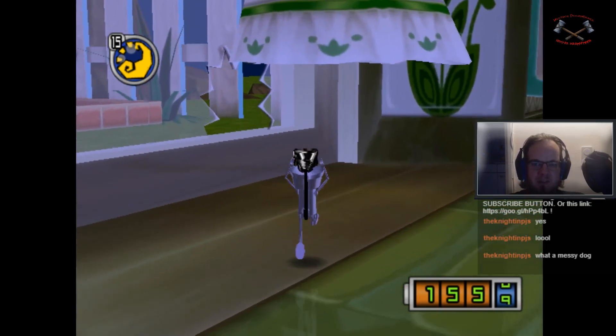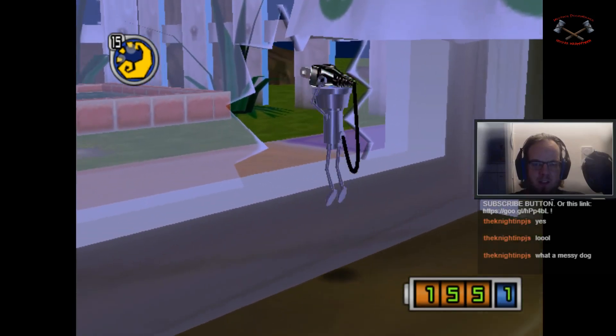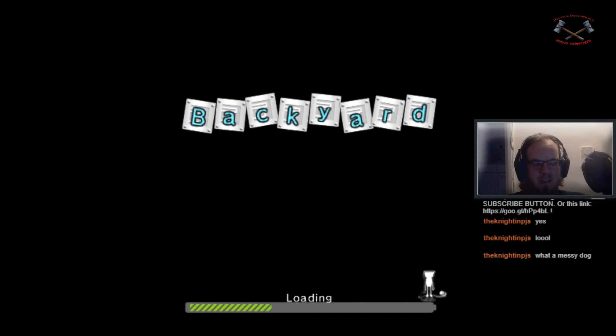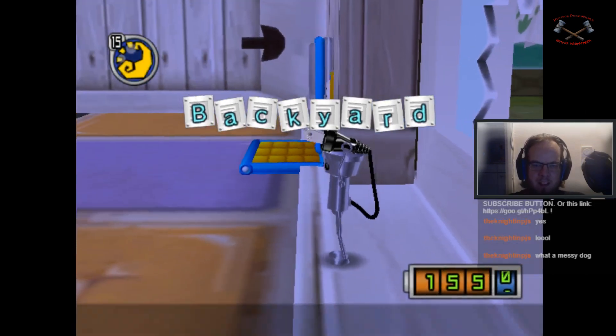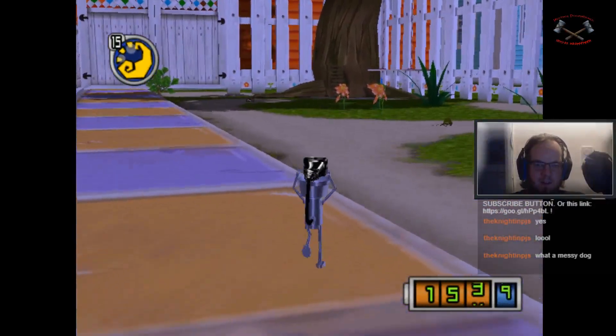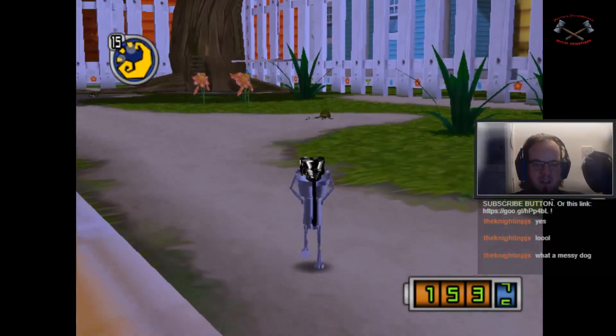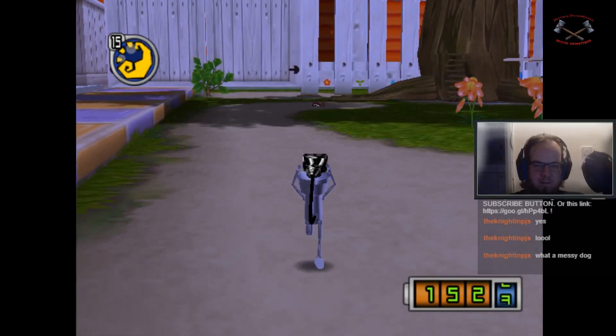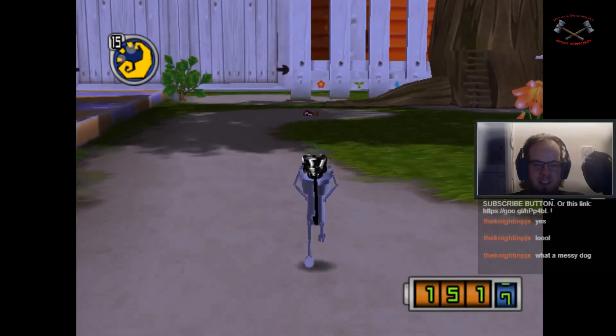Because in the basement there's a pirate captain who has long lost his ship, but he wants his ship back and he's asked us to help — Chibi-Robo and me. Now that frog, I can't do anything with it just yet. But you see that little thing right in front of me sticking out of the ground?